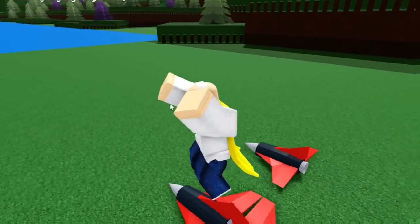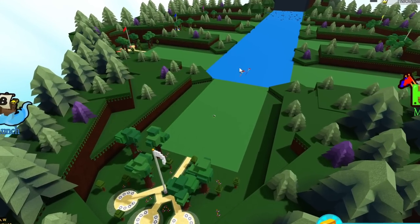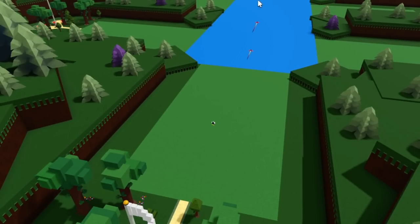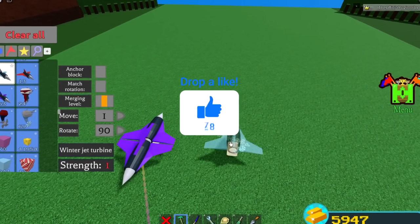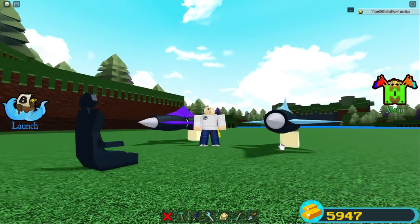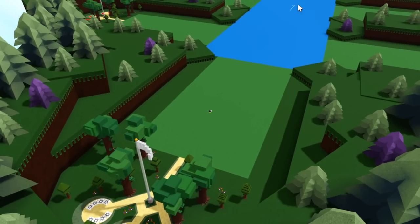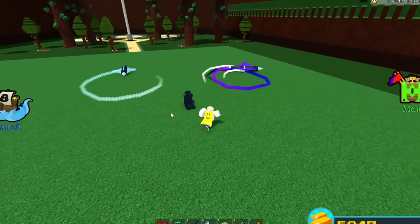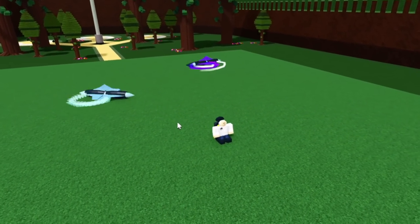Two red jets placed back to back go almost double the speed of a normal red jet. I test this, pressing F, and confirm the double red jets are extremely faster. Now testing two purple jets back to back - they should go even faster. Activating them, they don't fly straight - instead they come back and start going in infinite loops of circles. Red jets do not do this at all.